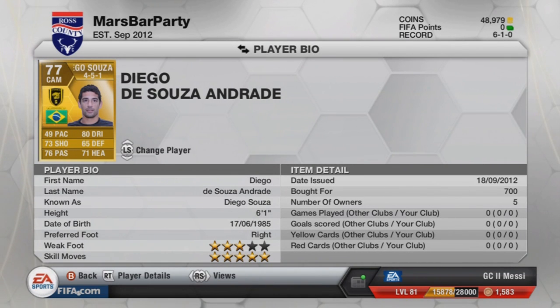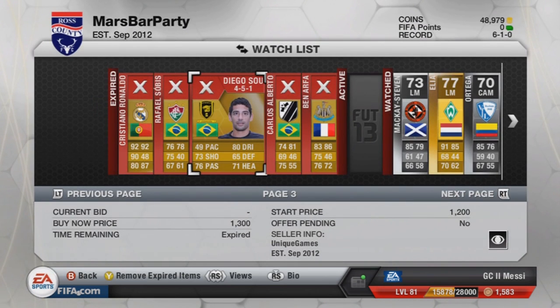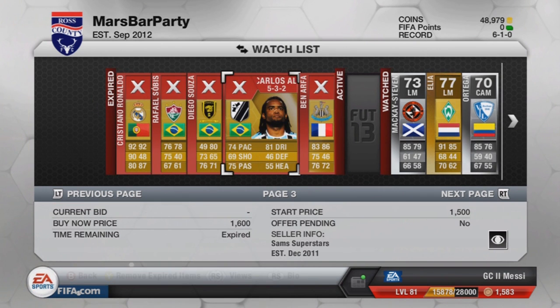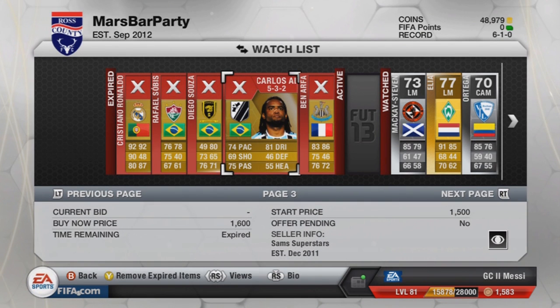Then we've got Diego Souza — 5-star skill. He's been in the league in Brazil, and now he is in the Saudi League. Very, very slow, but I still feel he could have a good long shot on him. Might want to try him in the Saudi League very soon. Then we've got Carlos Alberto — now a gold, he looks very good. 4-star skills, 5-star weak foot. For about 1.6k and not selling — that's ridiculous. Might have to try him out very soon.